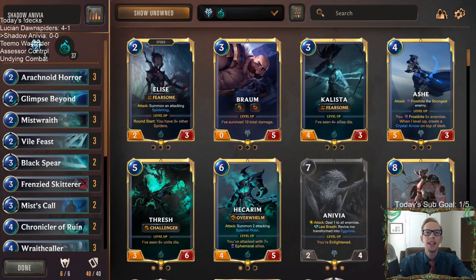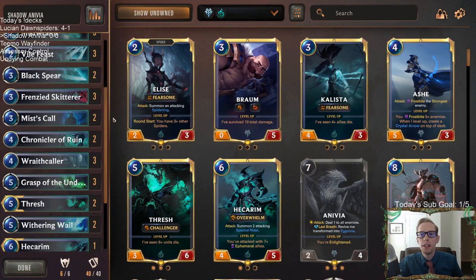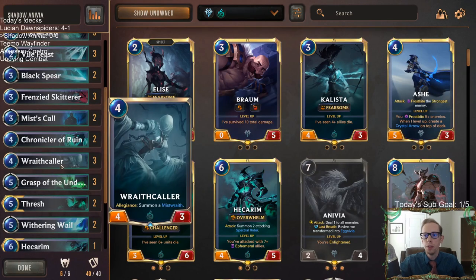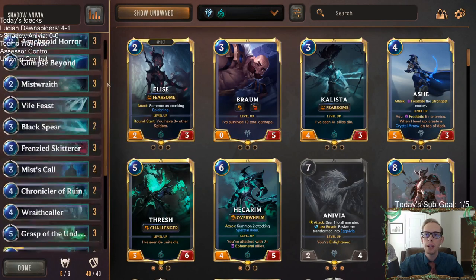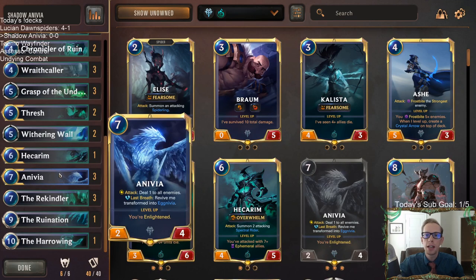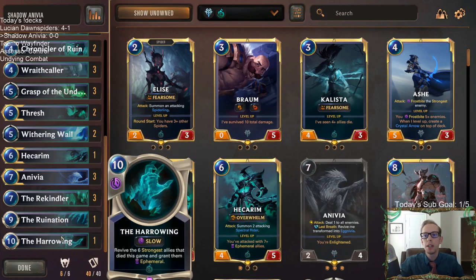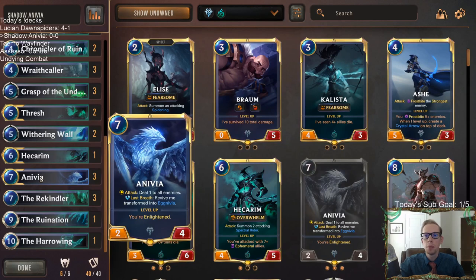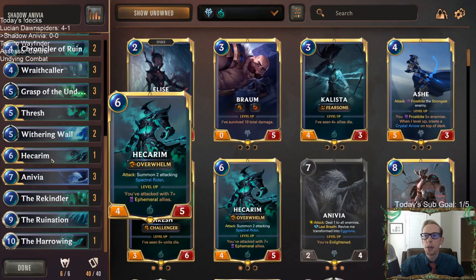Welcome everyone in Twitch chat and on YouTube for the return of Shadow Anivia. This is basically a Shadow Isles deck — all Shadow Isles with Wraith Caller, the Shadow Isles allegiance card, 37 Shadow Isles cards — but we've got three others we're splashing at the top end. We got some Anivias in here, so we're going Shadow house control splash Anivia. Our other two champions are Thresh and Hecarim.